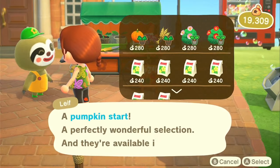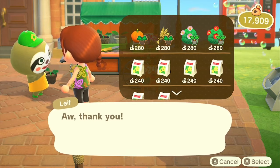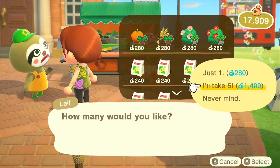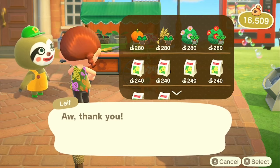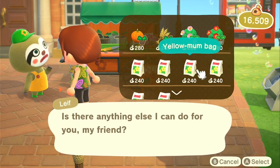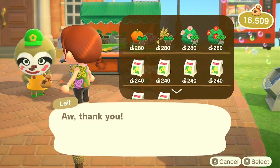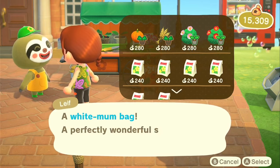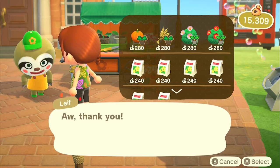Every time Leaf comes he has a different selection. I'll get some pumpkins because I'm going to do some cooking. The wheat makes flour, so if you want to bake anything you need flour, and a lot of recipes need pumpkins too. These bushes he has today aren't my favorites — I just don't care for the leaves on them. They'd look really cute for an island with pink, red, or apples. I do like the mums, so we'll grab those. On Harv's Island you can get as many things as you want; otherwise he shows up very randomly. You can open Harv's Island after you hit three stars.